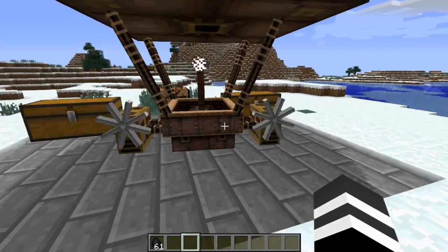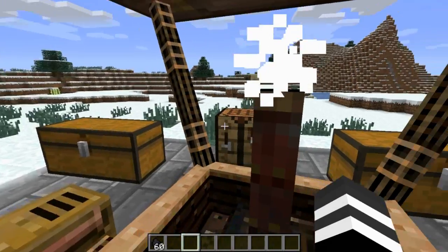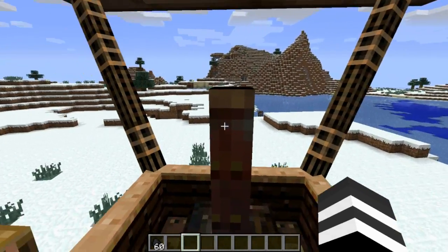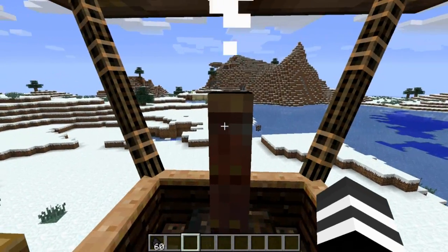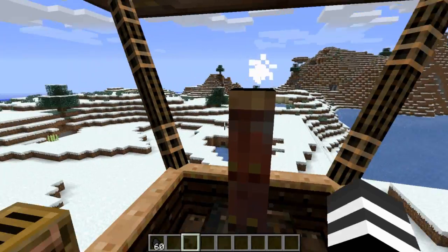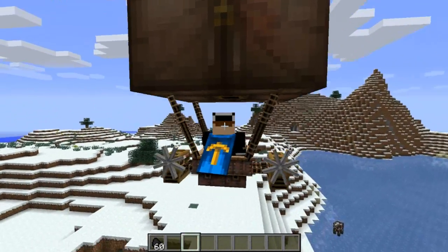Are you guys ready to ride it? The way the airship works is you'll need to have coal on you, or it won't fly, take off, or do anything. At first I thought I was just stupid and I broke it, but no — you just have to have coal on you. If you don't, it won't work. But as you can see, here we are flying an airship.